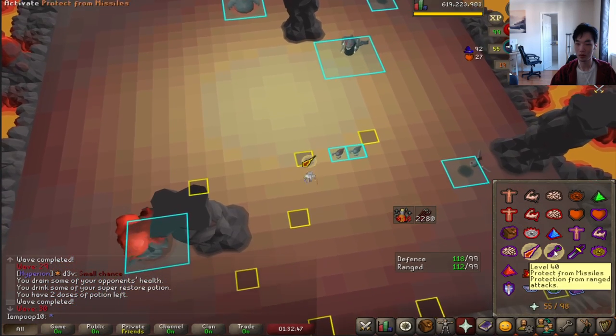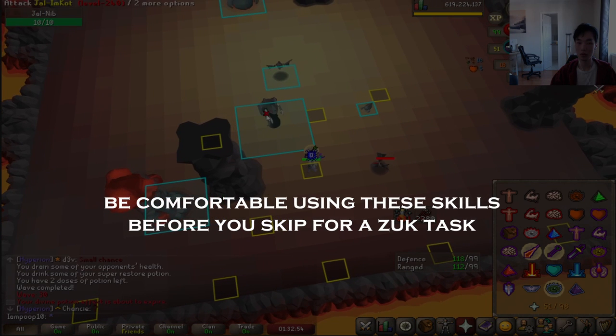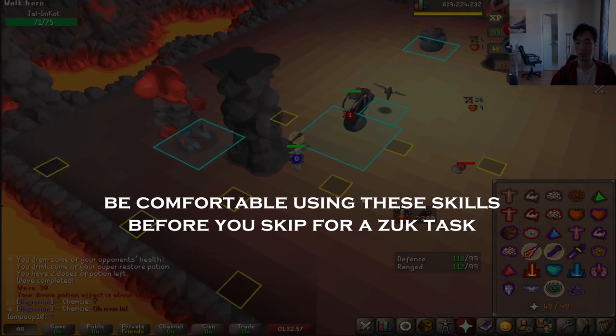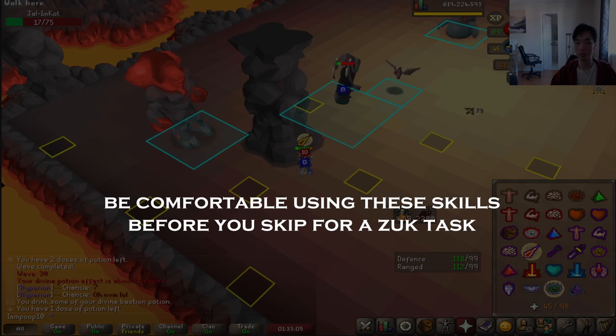Alternatively, you can also practice these methods in the Inferno during an off-task run. Learning these mechanics is heavily suggested prior to actually speedrunning, as they are core mechanics used in almost every run at every time, so consider these the bare minimum requirements to really start speedrunning.